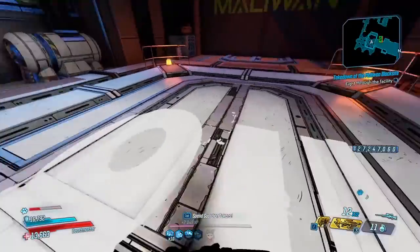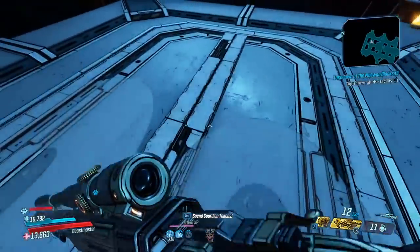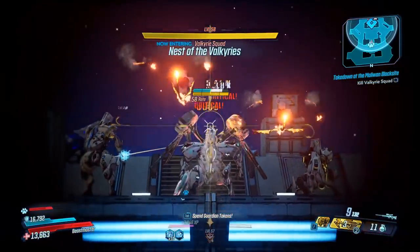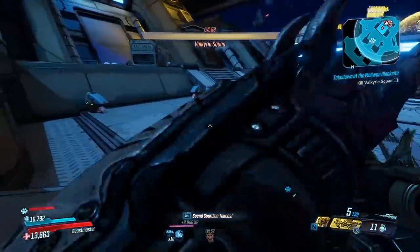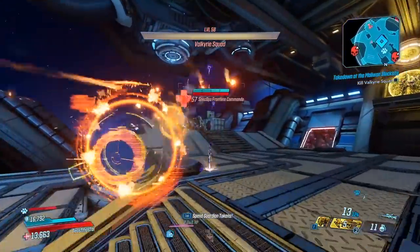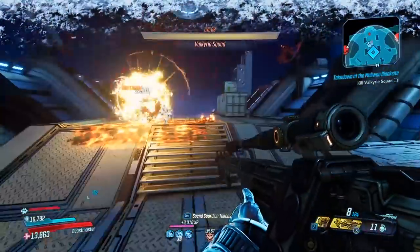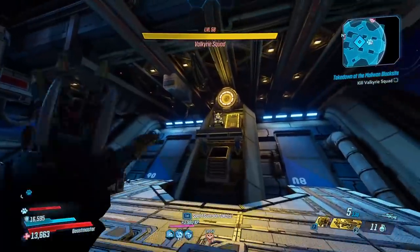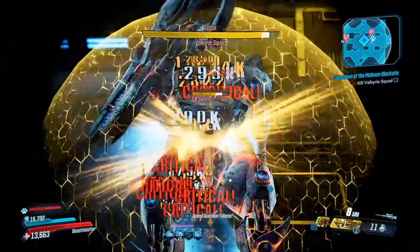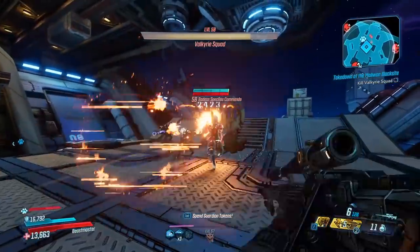Moving on to the Valkyries, and then I'll move on to Wotan since I like to gauge most things using that. I almost want to say the Wedding Invitation can still compete, because the Wedding Invitation has more chances to ricochet and hit other targets and deal multiple instances of damage. But I'm not even using the right anointments and I'm already doing massive damage to basically everything.